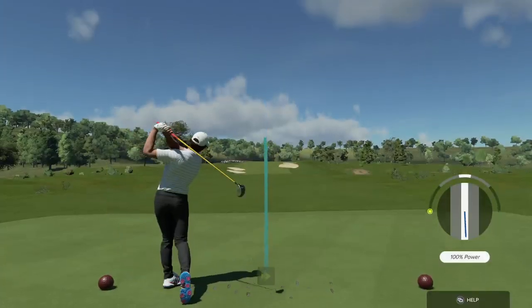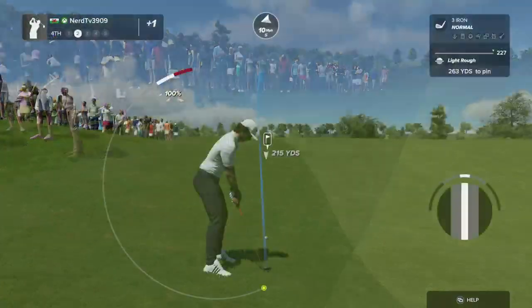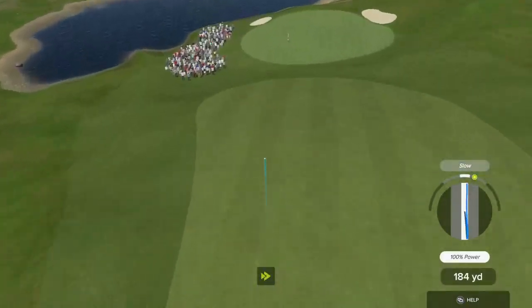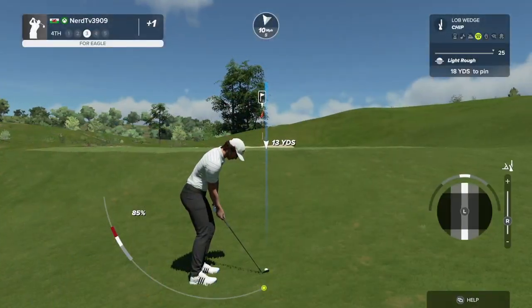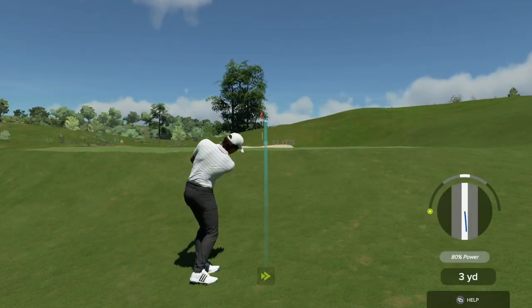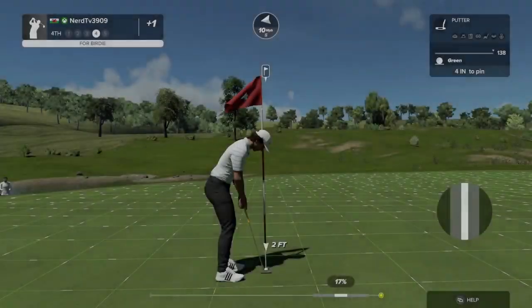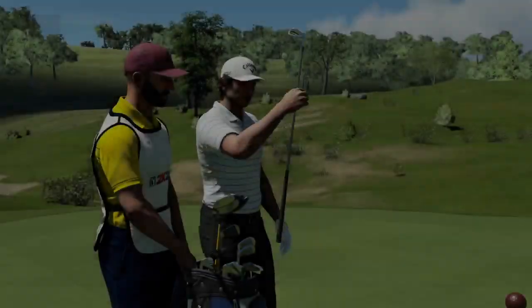Let's see how this goes — par five hole. Unlucky. Second shot here on the fourth. This one's your third. Good job with that chip shot. And let's take a peek at our scorecard after that one.